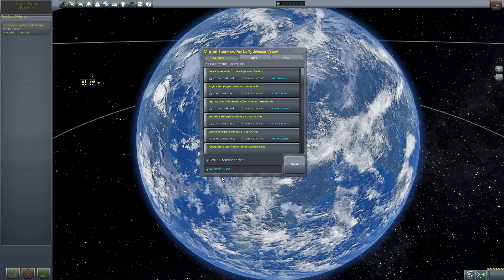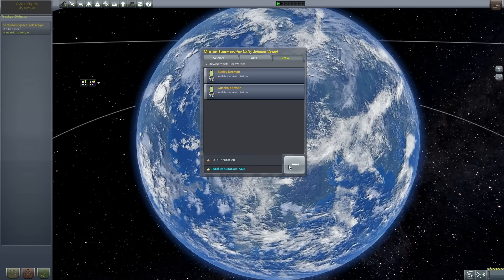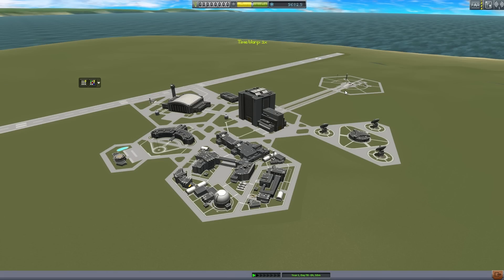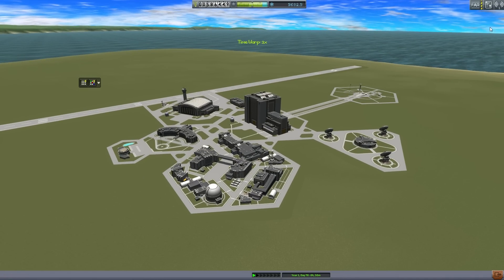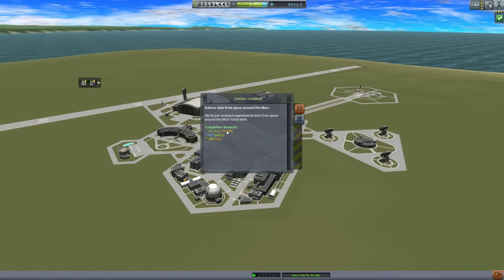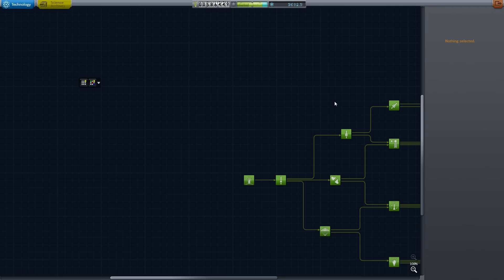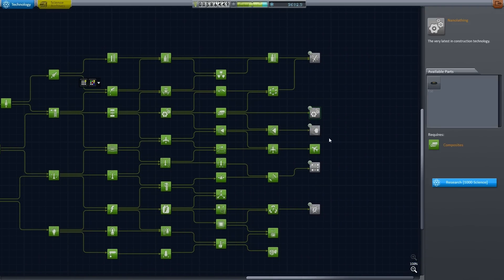That space center button is such a tease. Okay, recover — give me all that. 5,000 science — 5,682! And I got a lot of money back, holy cow. The science vessel itself is expensive plus the rover, but holy cow, that was a lot of science. That was the moon — so we're up to over 5,000 science gained out of that one mission.